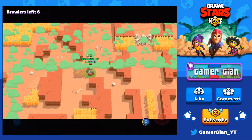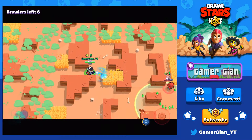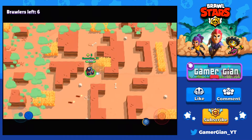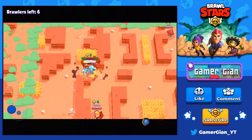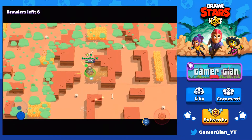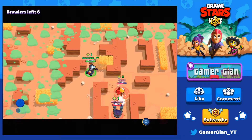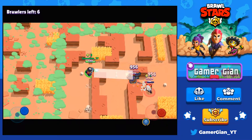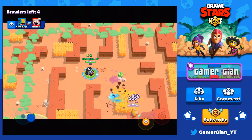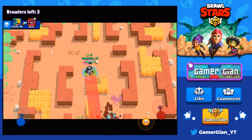Gotta stay in this bush. That Dynamite is going to give me a heck of a lot of trouble though. He's going to tag me with his giant bomb. There's no one on the other side. Let's go here, let's see if we can go around them — there it is, that's what I'm talking about! I tagged a lot of them. There goes the Daryl. The Leon's really close now. I have a nice position.